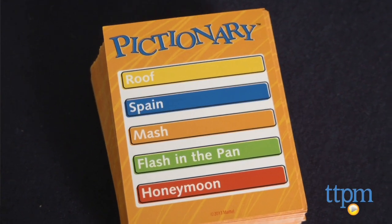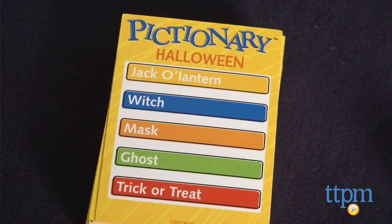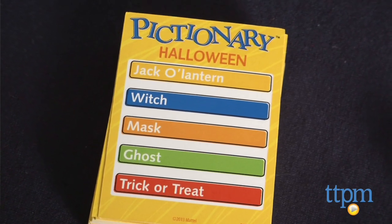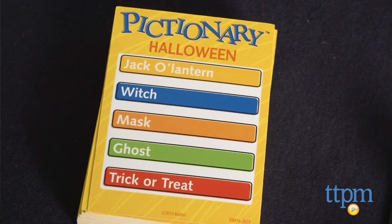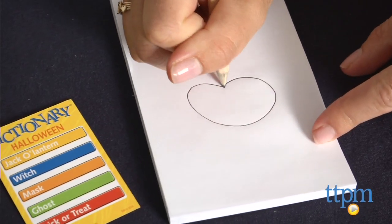Some examples of adult clues are flash in the pan and guacamole. Junior cards have clues listed under specific categories, like jack-o'-lantern, witch, and mask under Halloween, and hamster wheel, birdcage, and leash under pet accessories.